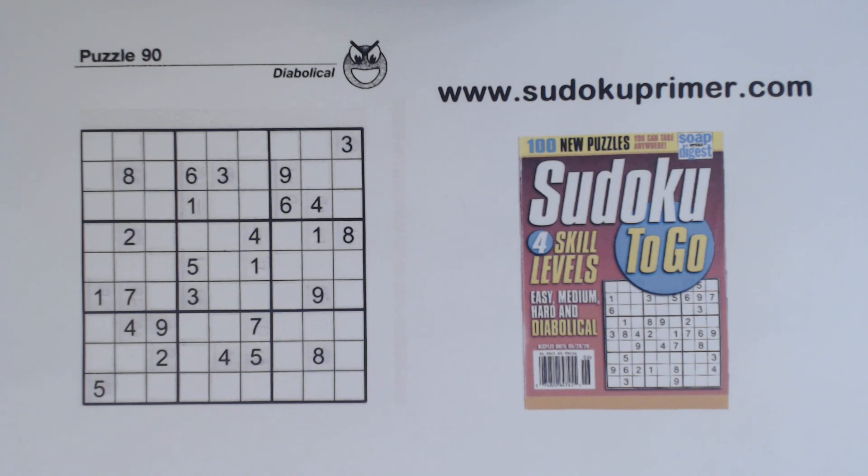Before I get started, I want to let you know about a new feature: now you can print the puzzle and solution for each new video. Go to the description in the video and look for Print This Puzzle and Solution, and there will be a link to a webpage where you can print the puzzle and the solution, or just the puzzle if you'd like, and then you can either follow along as I solve it, or try solving it before you watch the video.